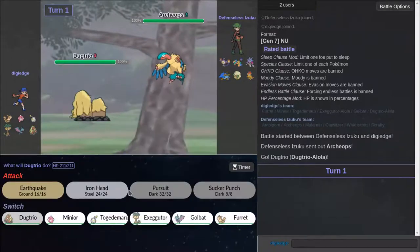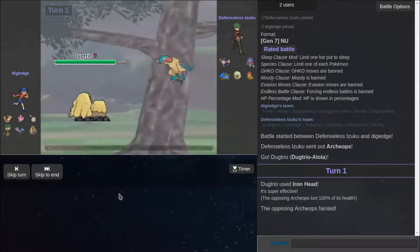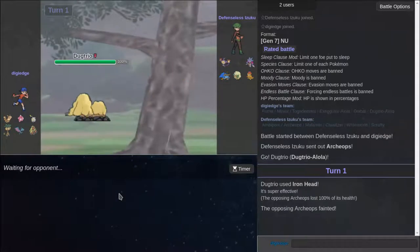We have to speed tie. I'm going to go for Iron Head. Yeah, we outspeed. Thank you, thank you. I love Alolan Dugtrio.